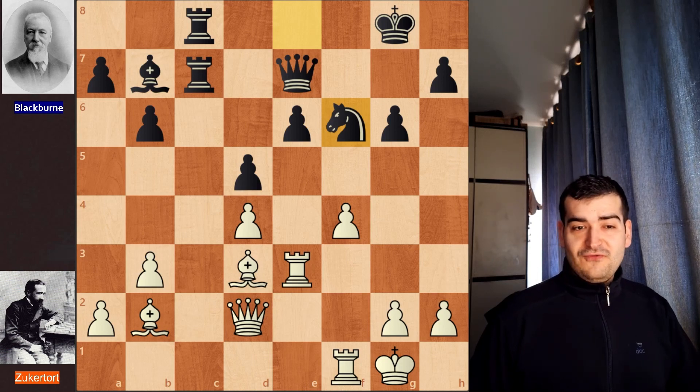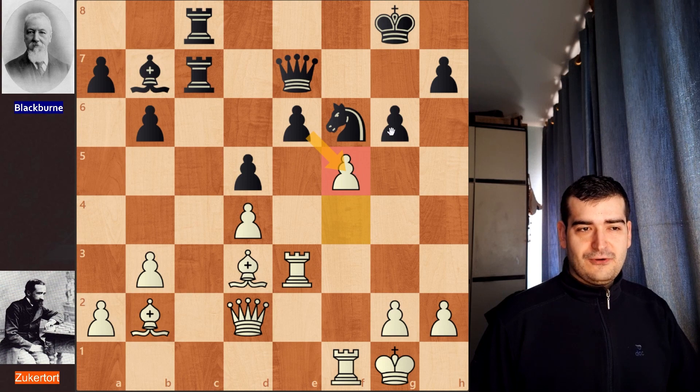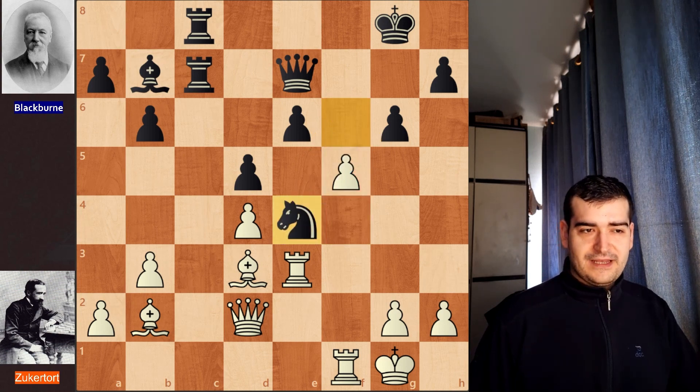The winning move that keeps the advantage is f5. Congratulations if you found it. After f5, you cannot take with the h-pawn because that would open your g-file and the bishop would be able to infiltrate. Black was thinking and decided to play knight to e4 to try and cut away this bishop's diagonal.